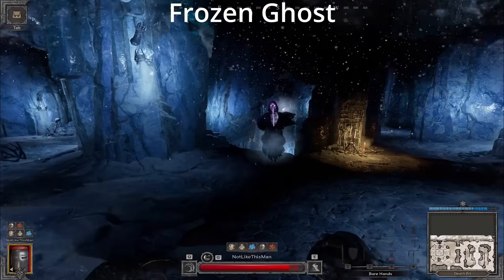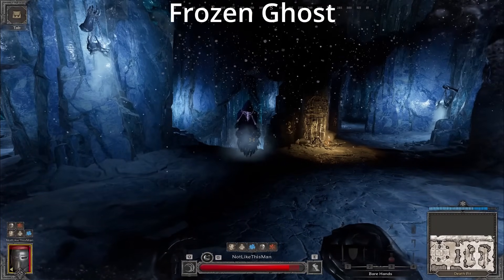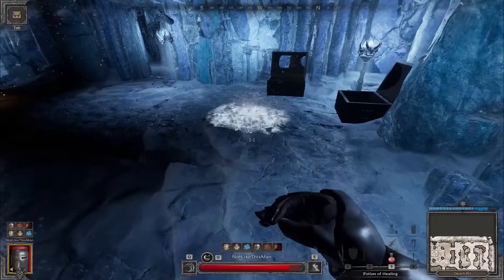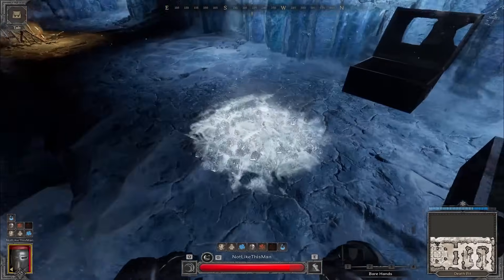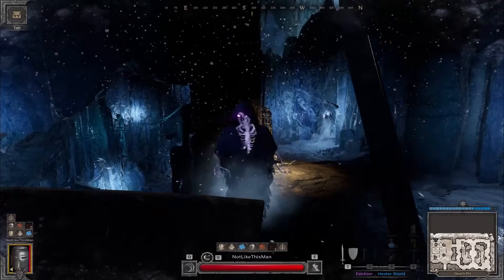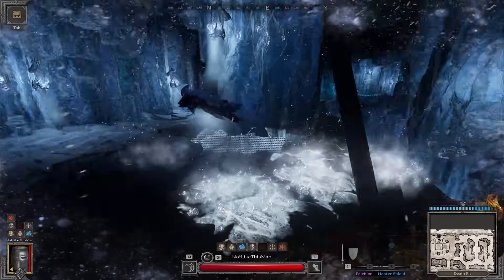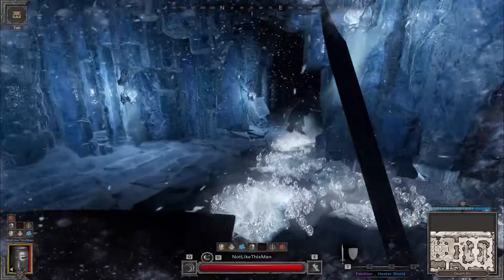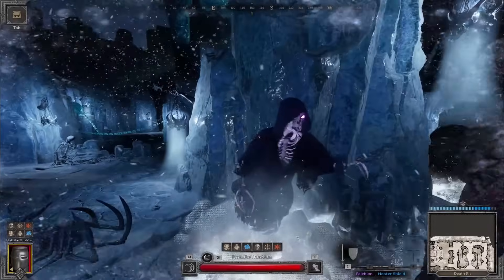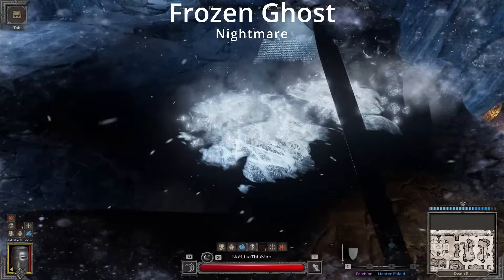The Frozen Ghost has two attacks. The first is a simple ranged projectile, which can be easily dodged. For his second attack, he channels his anguish into creating frozen terrain underneath you. This will slow you and start applying stacks of Frostbite if you stand in it, so don't do that. The Frozen Ghost also has an escape ability — once he's taken a bunch of damage, he will start to try and run away from you while creating a bunch of icy pools on the ground. You can either DPS burst him so that he can't get the ability off, or just make sure he has a place to run that you don't mind being covered in ice. The Nightmare version has nothing special yet.